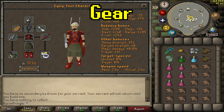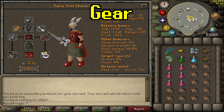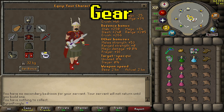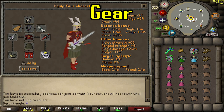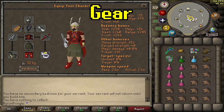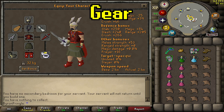In the inventory, the ranged switch is just going to consist of the blowpipe and back slot, or the Ava's Assembler. We already have the blessed d'hide top for magic defense so we don't need to switch anything else. I also have a rune pouch, which I bring pretty much everywhere — there are death and law runes commonly dropped here.